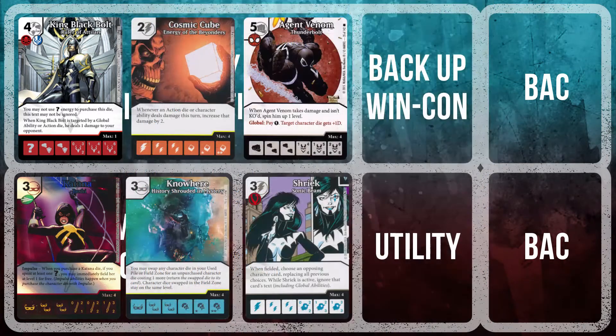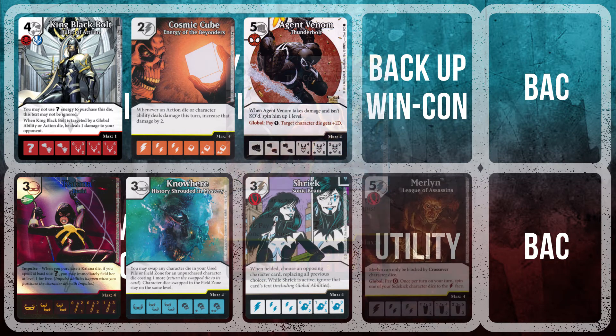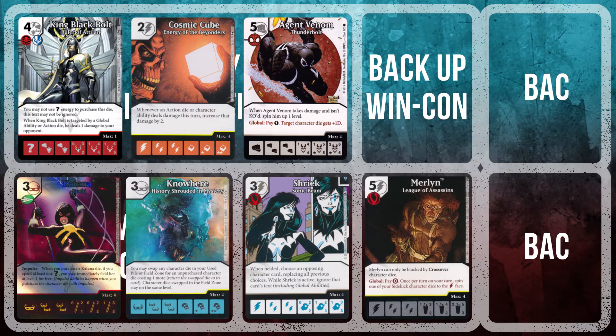The tournament format allowed for a sideboard of four cards that could be substituted before the next round was announced. This came into play with one slot on my team — the only change I made throughout the tournament. I substituted Rare Quasar for Rare Merlin. Both were on the team for the global ability, and after a few rounds I concluded that spinning sidekicks to energy was way more beneficial to the team's consistency than spinning bolts to question marks.